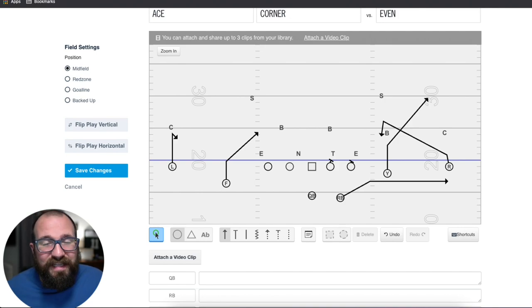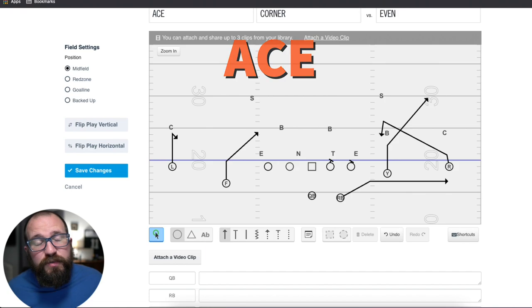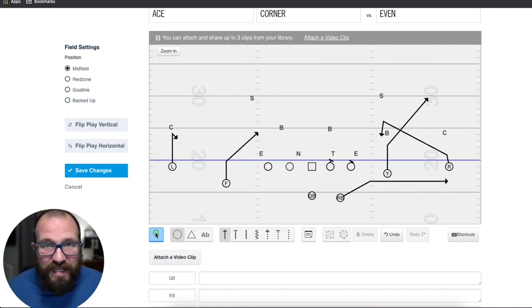So again, the formations — you can call it either dual, open, or ace, because that means two by two. For us, we would call this ace, and that is just two by two. Y is always to the right, and this is how we do it.